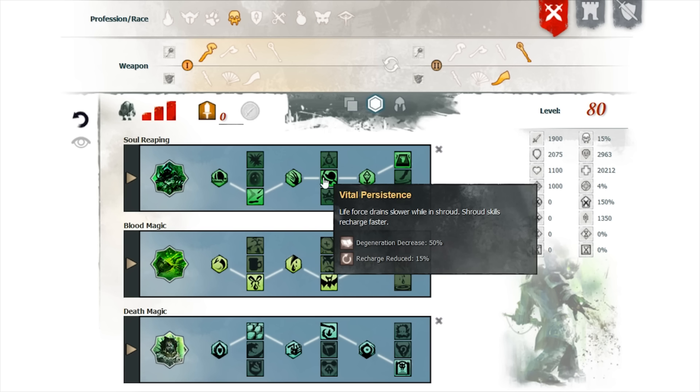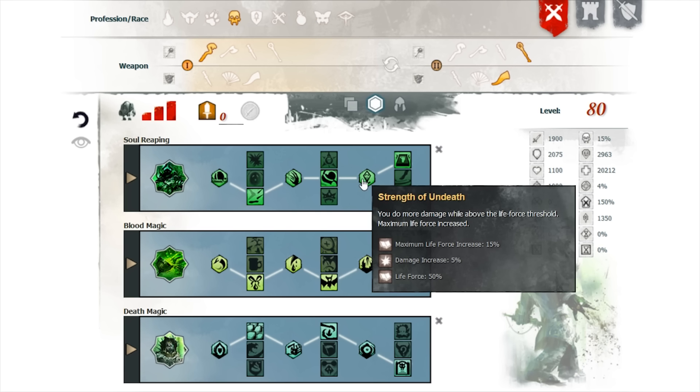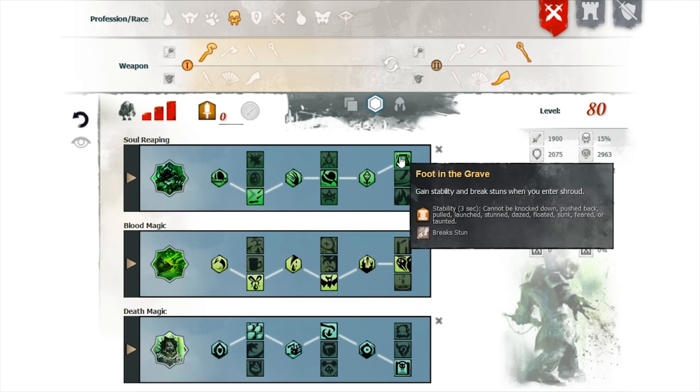Shroud skills recharge faster so you're able to use your skills a whole lot more often and your shroud lasts a lot longer. You do more damage while above the life force threshold, which is nice so you're not just a tank. You also gain stability and break stuns when you enter shroud, so if you're immobilized, just pop into shroud and you're no longer stunned or immobilized, and you have that second health bar if you really need it.